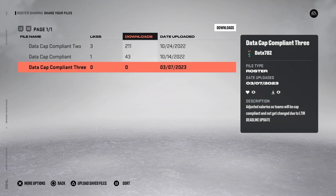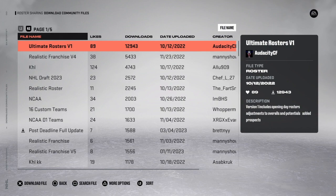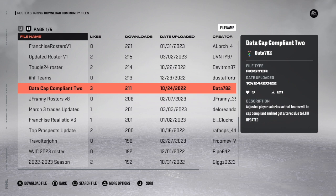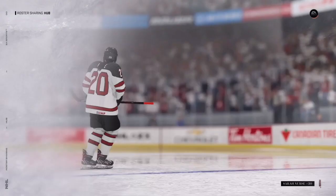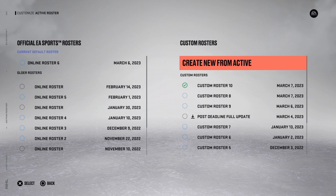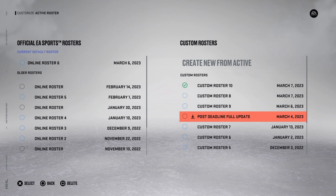Go to download community files and scroll to find it — it may take a bit since it's newly uploaded. Once downloaded, go to rosters and make sure you have a checkmark next to 'data cap compliant 3.' For me it's labeled custom roster 10 since it's my own save, but yours will have a download logo next to it. Just make sure it's checked when you start your franchise mode.